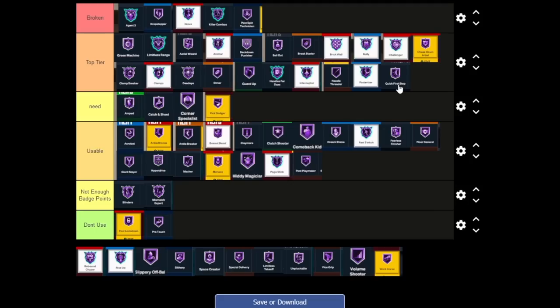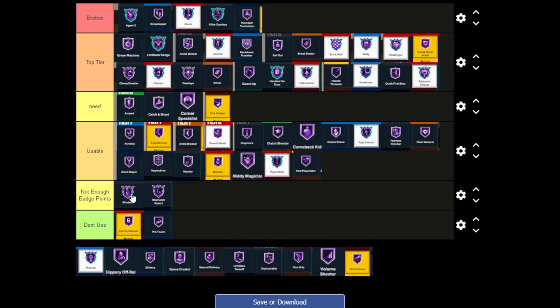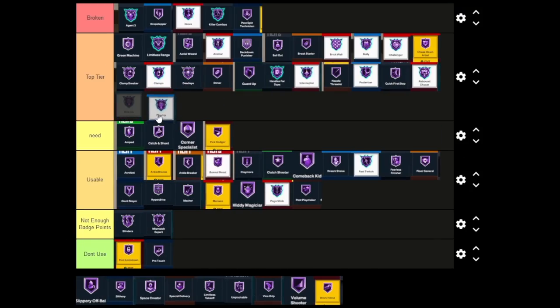Rebound Chaser for bigs — we all know this is the best badge to get rebounds, so it's Top Tier. Rise Up for bigs is pretty much Posterizer for bigs — not only Posterizer but it helps you do more standing dunks at a way higher frequency. Last year it only did standing dunks and was very broken; they've now added it into Posterizer for standing dunks as well. It's definitely Top Tier. This one could even be Broken — I've seen people doing standing dunks at a really high rate with not even a 70 standing dunk, and it's pretty tough for bigs to block these. But I'll just leave it at Top Tier.